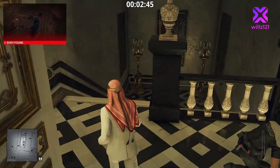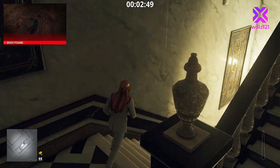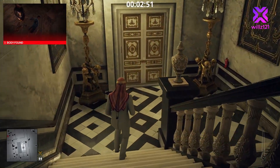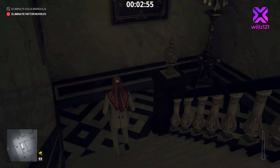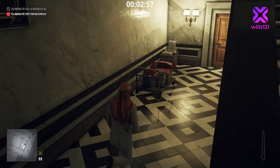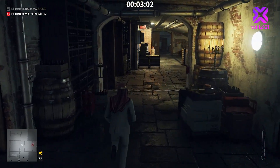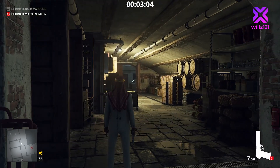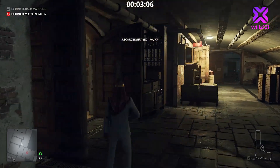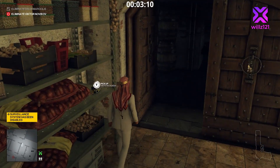We head all the way into the basement to grab the emetic poison available downstairs. On the way we're going to take out the security camera — we'll use the Ice Baller on this one, a really cool weapon (pun intended) which we unlocked in the Hokkaido Snow Festival. Take out the camera nice and easy, then run through and grab the emetic poison off the shelf.